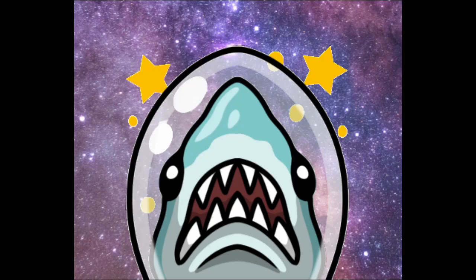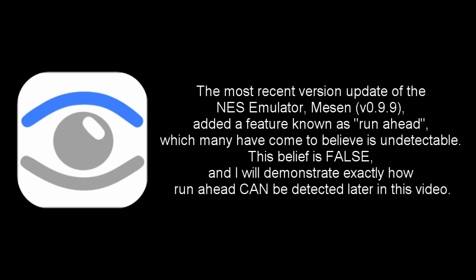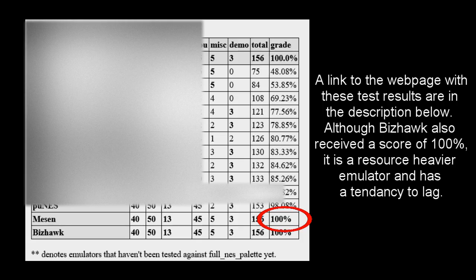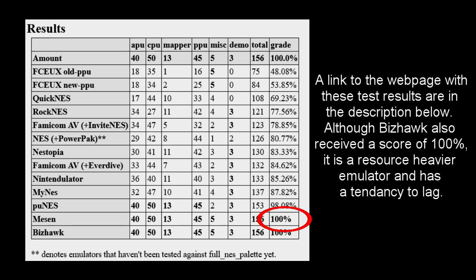Hey all, SpaceColonizer here. I'm making this video in response to a disturbing trend that I've started to notice in the retro speedrunning community. The most recent version update of the NES emulator MESSEN version 0.9.9 added a feature known as RUNAHEAD, which many have come to believe is undetectable. This belief is false, and I will demonstrate exactly how RUNAHEAD can be detected later in this video. Unfortunately, moderators of a growing number of NES games are banning MESSEN motivated by this false assumption. I consider this to be a great tragedy because MESSEN is one of the most accurate NES emulators currently available, and I do believe that it is worth saving.